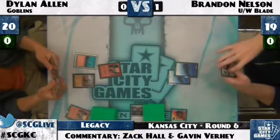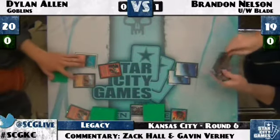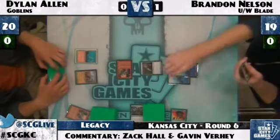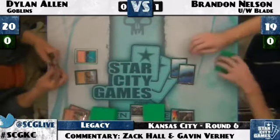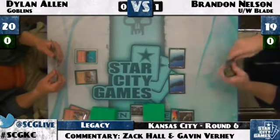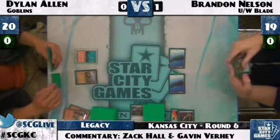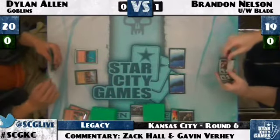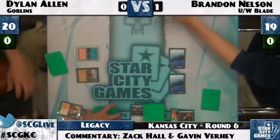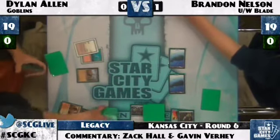He doesn't pull the trigger on the Brainstorm. He's got Snapcaster Mage in hand, so he goes for Snapcaster to block and hopes Dylan doesn't have an Incinerator. Dylan does not. Brandon is playing conservatively, wanting to wait until he has a Fetchland for that Brainstorm — a strong play. Dylan tutors up a Badlands; likely we'll see a three-drop Goblin, maybe Goblin Matron. Instead, another Lackey. Plenty of Lackeys going around.